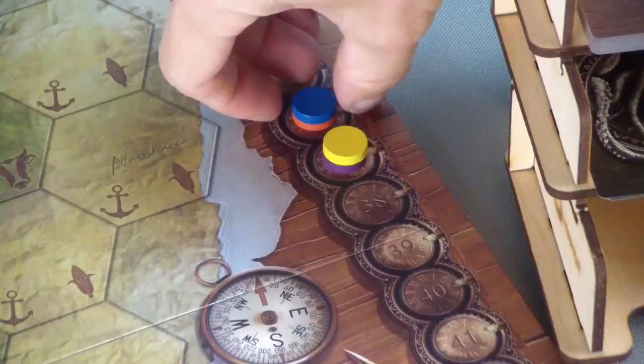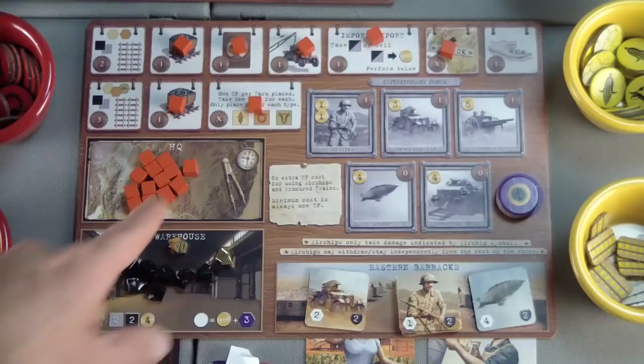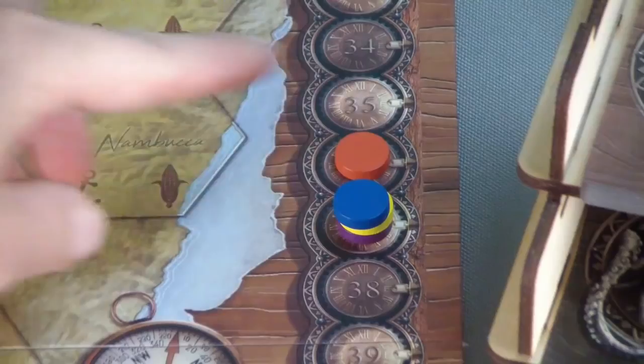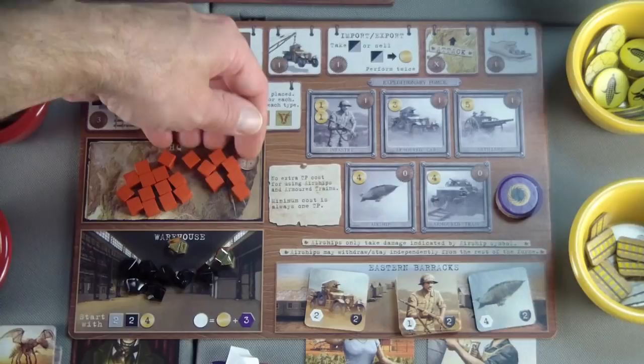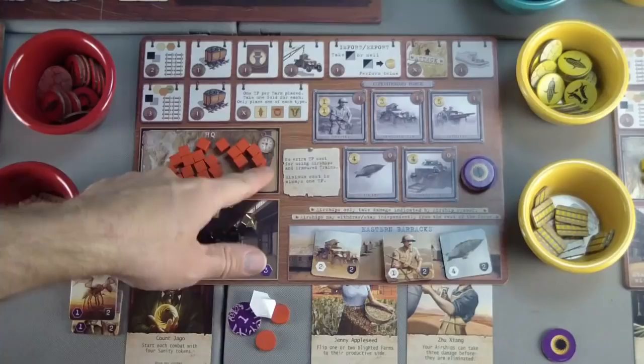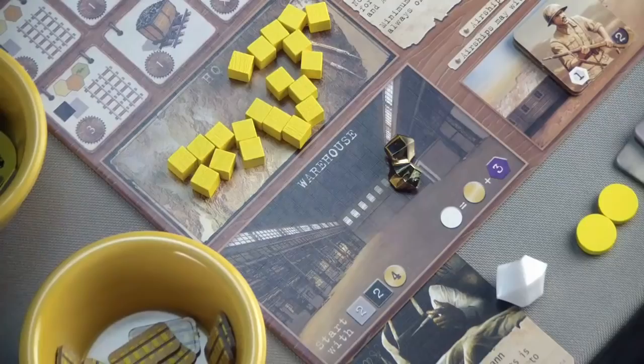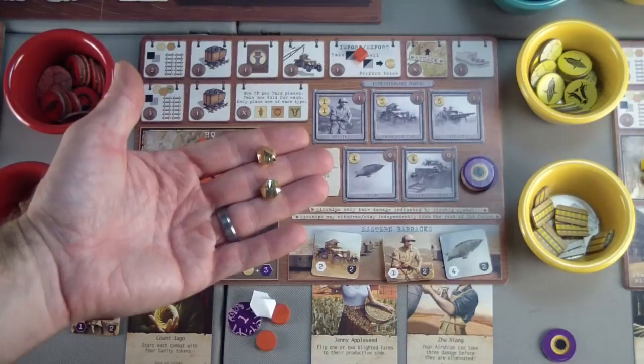Moving the blue player ahead, making it red's turn. I'll have red prepare by getting all of the cubes back to headquarters, moving ahead one unit which will allow for another red turn. Red will export two coal to gain two gold, which they will give to the yellow player, bringing yellow up to a total of four.